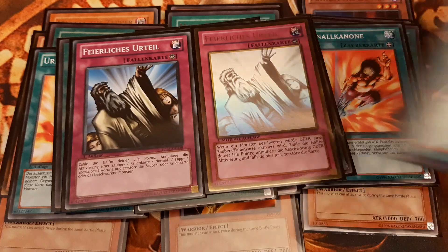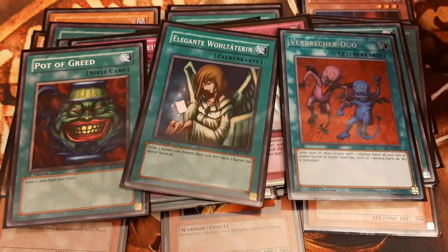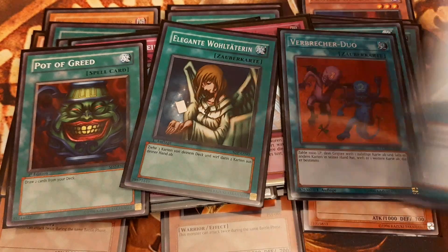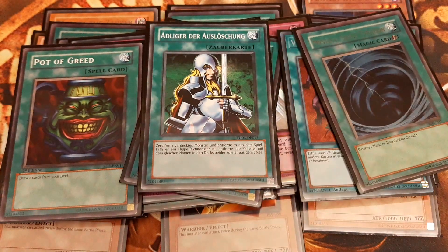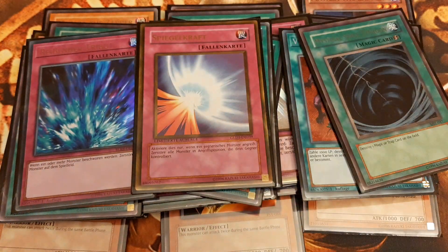Next up is the Trinity: Pot of Greed, Graceful Charity, Delinquent Duo, 1 Nobleman of Crossout, 1 Mystical Space Typhoon, 1 Torrential Tribute, 1 Mirror Force, and 1 Ring of Destruction.